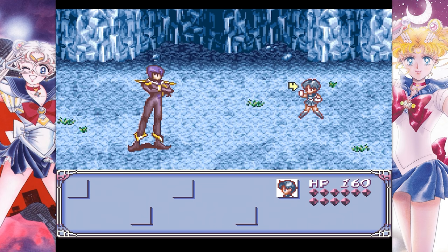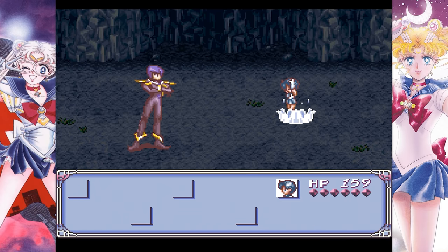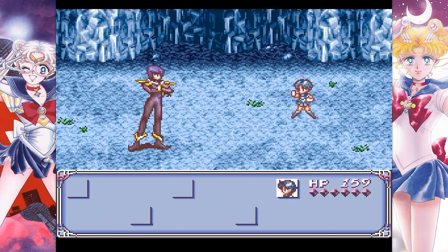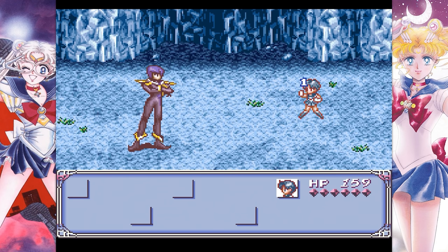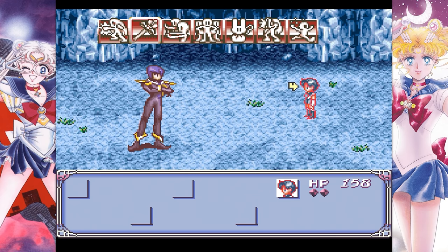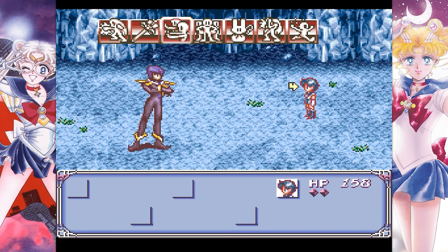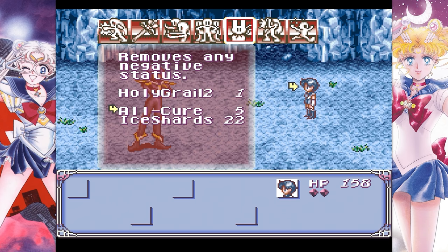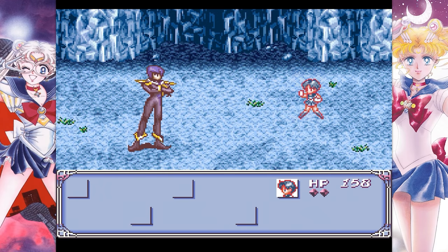The answer to that is Metallia. In Sailor Moon lore, the silver crystal is pretty unambiguously a source of infinite power. Use the holy cryo. I can't — I'm not Sailor Moon or Mini Moon.